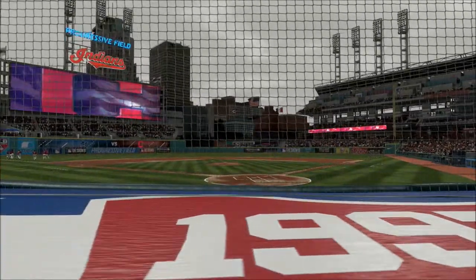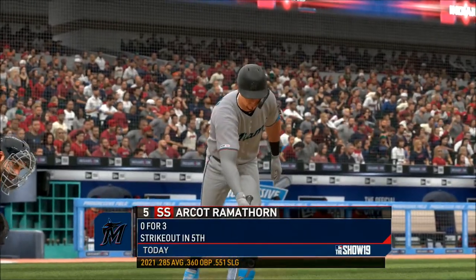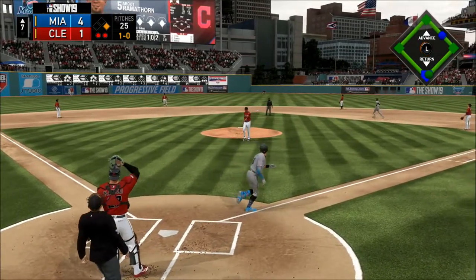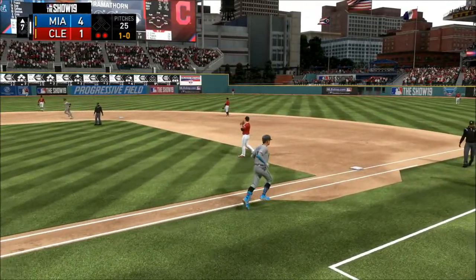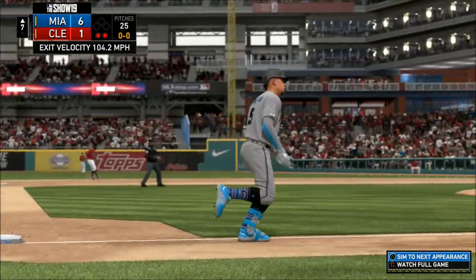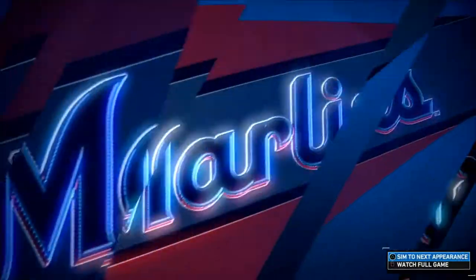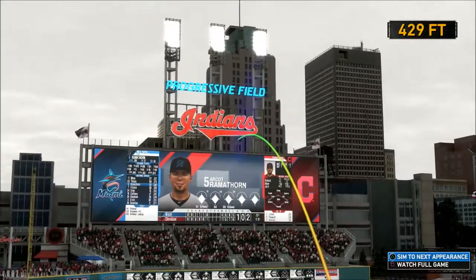We're set for Sunday afternoon baseball from Progressive Field. On the first pitch in this at bat, the pitcher probably should be ahead of this hitter instead of behind. Swing — and there it goes, deep to left, no chance at bringing this one back, and this one is gone. That's what a pitcher gets for not putting what he thought was a bad call in the rearview mirror.